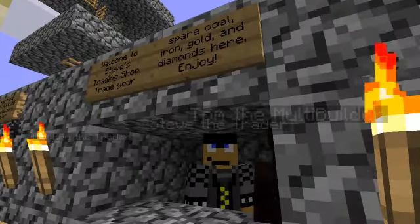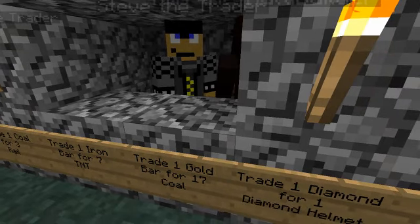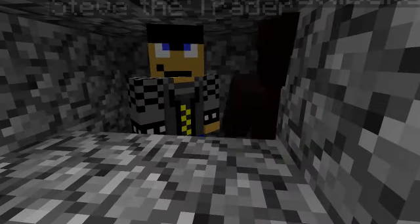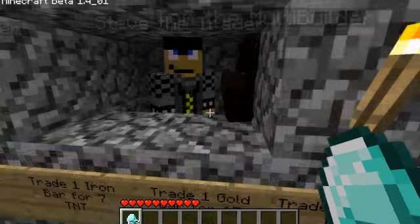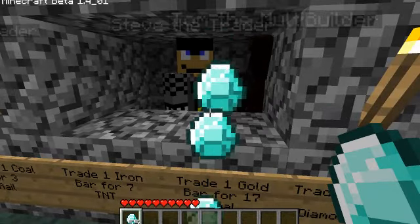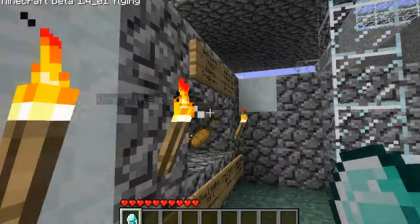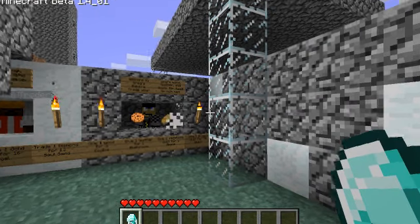There's a sign that says 'Welcome to Steve's Trading Shop — trade your spherical iron, gold, and diamonds here, enjoy.' I'm going to see if this actually works, I'll throw him a diamond. He doesn't want the diamonds, so I guess this doesn't work. That would be cooler if it did. Oh, and there's bread — he's a baker, yes he is.